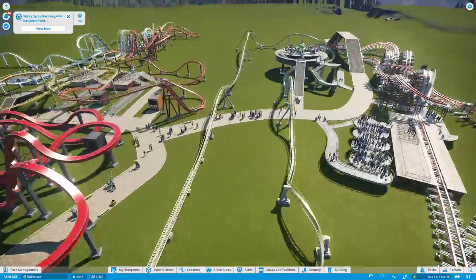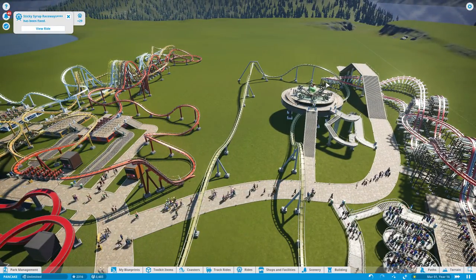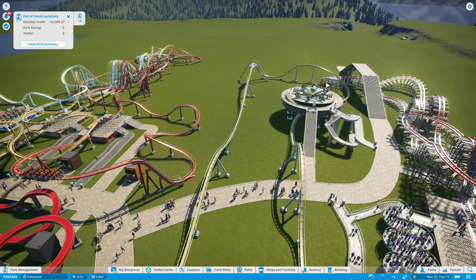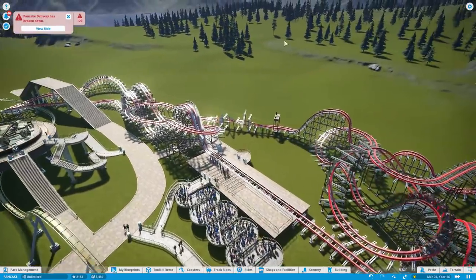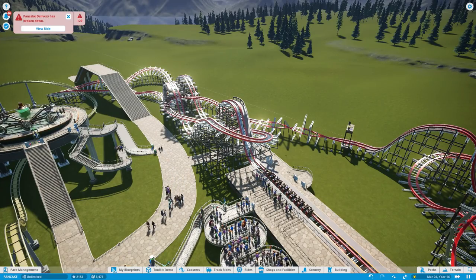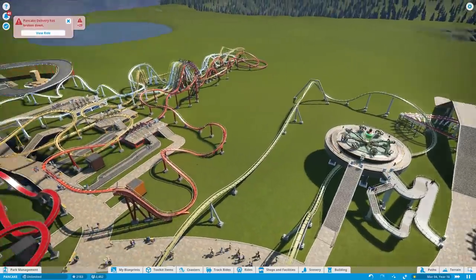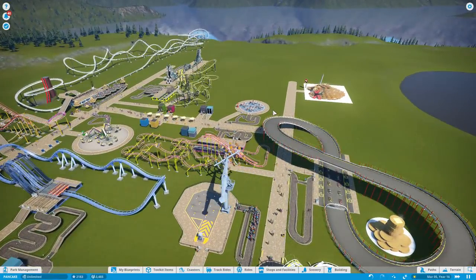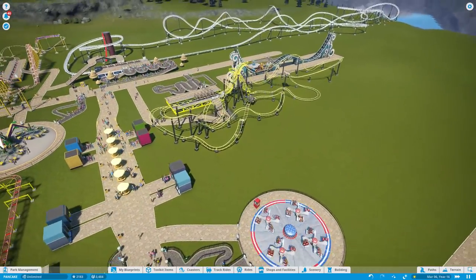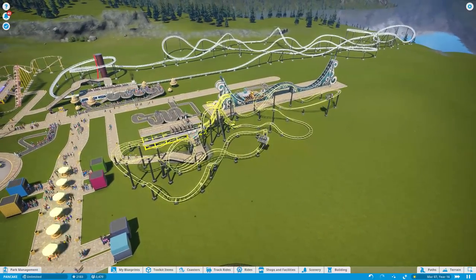The next coaster I'm making — somebody said make a coaster that's nothing but inversions, because I've been doing nothing but hills. Hills bring a lot of excitement, but someone said: nothing but inversions. So why not? Let's do it. A coaster with nothing but inversions — it's going to be another launch coaster because we can't have a chain hill since that's a hill, not an inversion. I think it's no hills and inversions only. I'm up for the challenge, but I don't know where to put it.